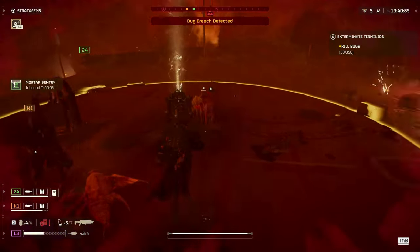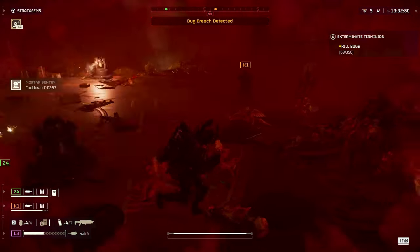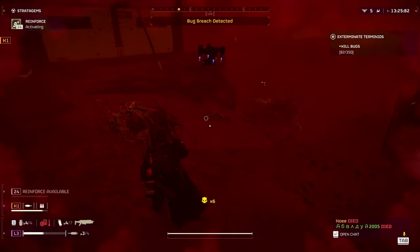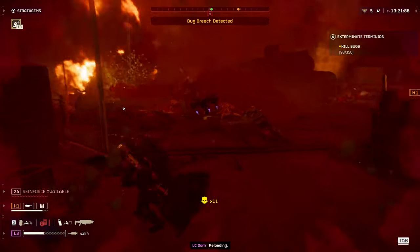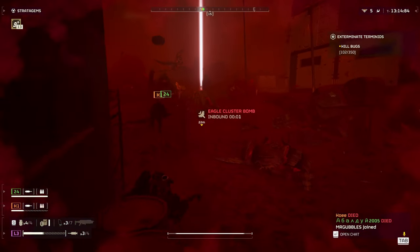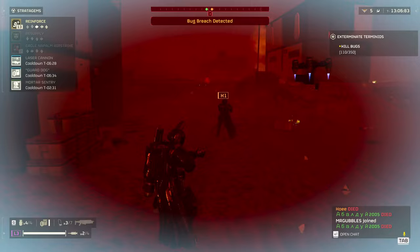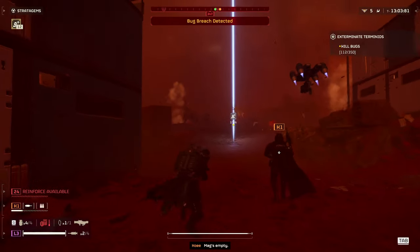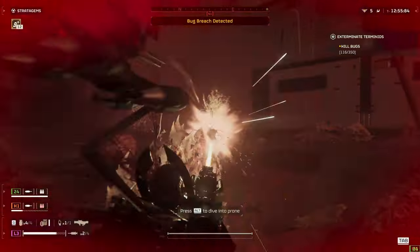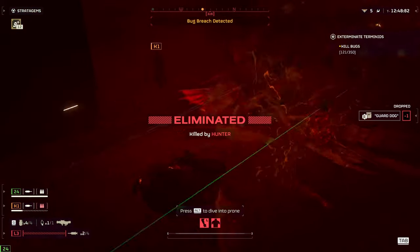How much does the Cutting Edge War Bond cost? Arrowhead Games and Sony haven't officially announced the price, however the Steeled Veterans War Bond ran players 1,000 Super Credits or $9.99. Since it offers a similar number of weapons and items, it's pretty safe to assume Cutting Edge will also run about $10 on the 14th. Remember that war bonds don't automatically grant rewards like a battle pass in Fortnite or Destiny 2 — you're paying for the right to unlock items as you play with medals. War bonds will never go away in Helldivers 2, and that has been completely confirmed.